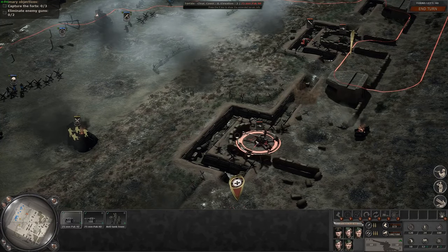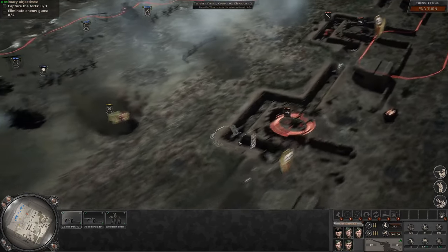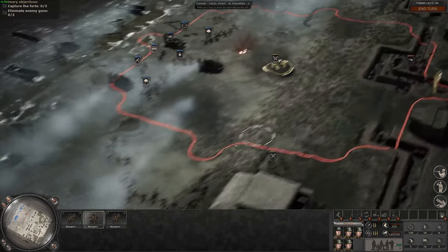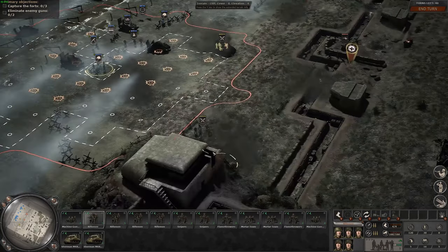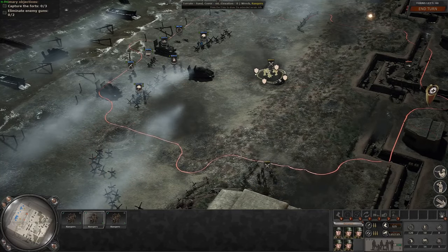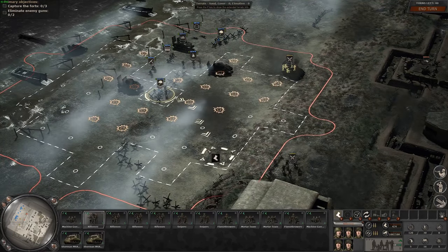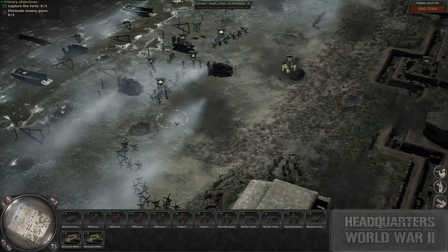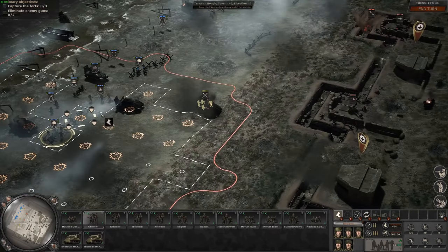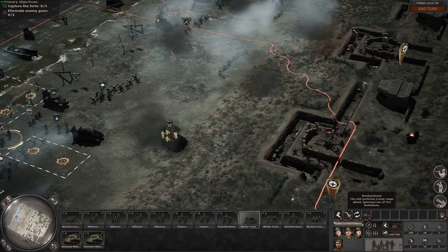So these guys are in cover — train clear, cover zero, elevation two. We do have some commandos here already that we're not in control of, same goes for those rangers. Rifle squad is ready. With all of that, I'm thinking our first step is to target those mortar teams here and try to knock them out.